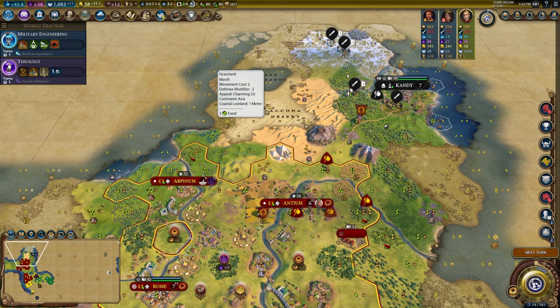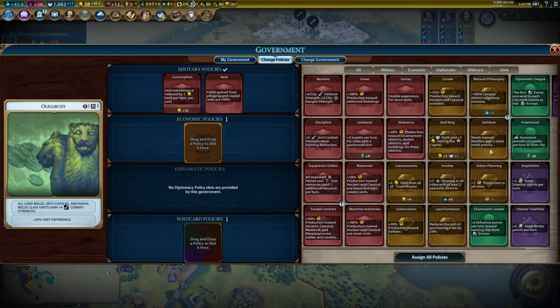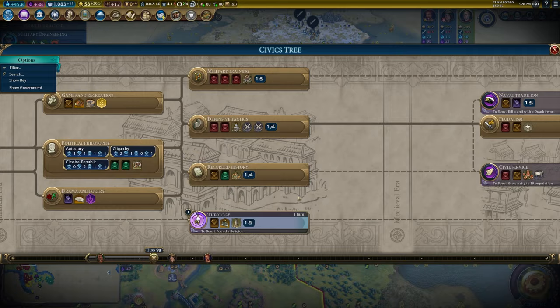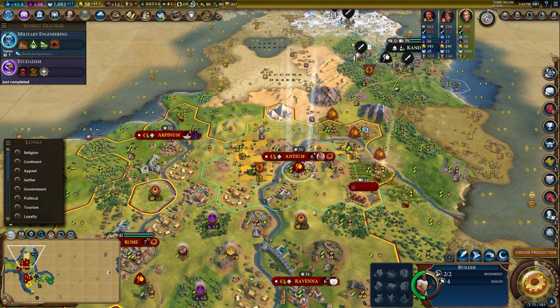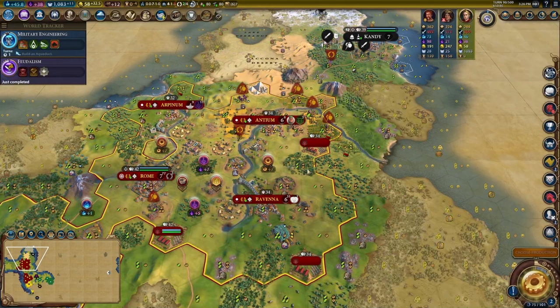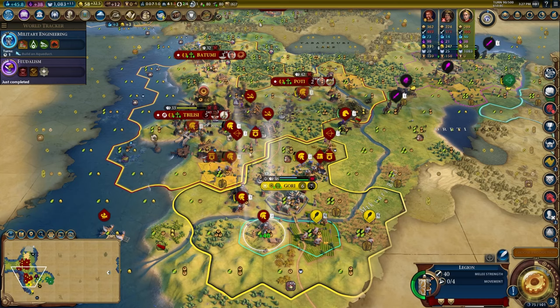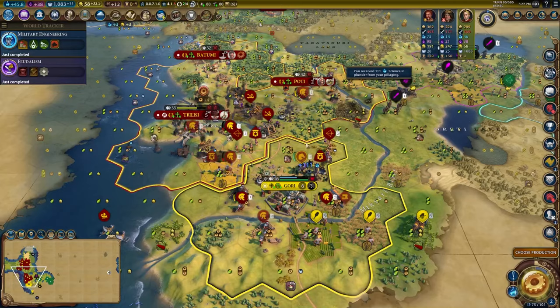Now I can get Feudalism boosted — take out Corvee, take out Limes, run Serfdom and Urban Planning, and keep the rest of these cards for now. I need to get up to Monarchy, and all of these builders have an extra charge now. My farms are better too. The capital can work on traders and their bath. I need to get my catapults into position, get Commando, step forward, bring the battering rams, step forward with the horsemen. There's Military Engineering — we can upgrade the trebuchets! That's fantastic.